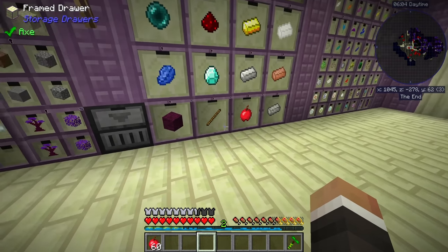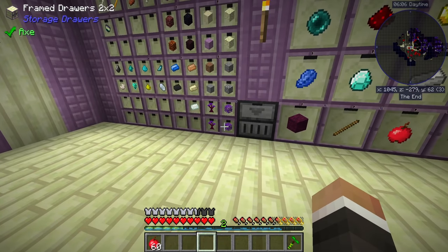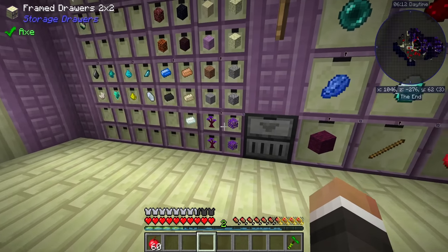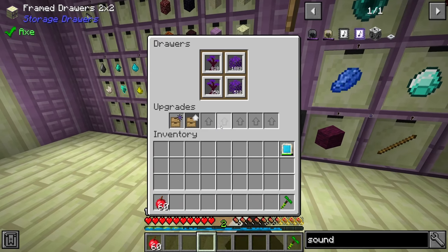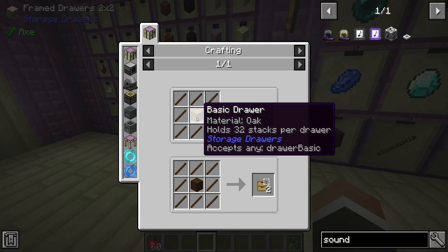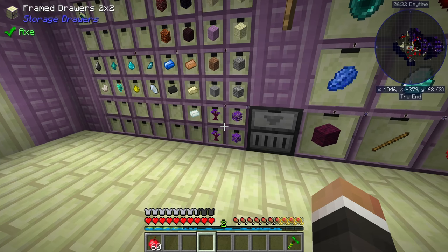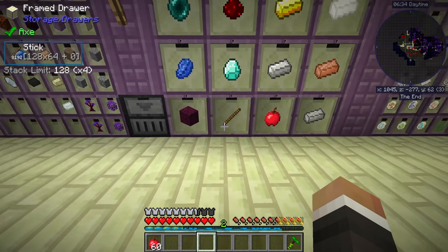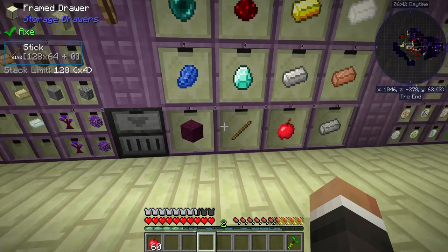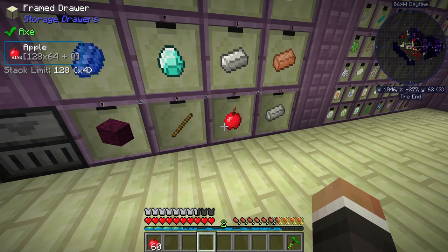We also crafted up a couple of upgrades for our storage drawers, specifically the ones getting resources from the hopping bonsai pots — those being the wormwood logs, sticks, apples, and wormwood leaves and saplings. I made each one a void upgrade. These are a little expensive when it comes to obsidian, but we had quite a lot from tearing down those end dragon pillars. Essentially one upgrade base — just a trim and some sticks with eight obsidian — gets you a void upgrade. So now if we fill any of these drawers, all of the excess items are just going to be deleted instead of backing up the whole system.